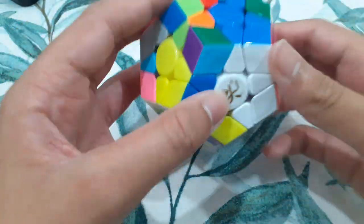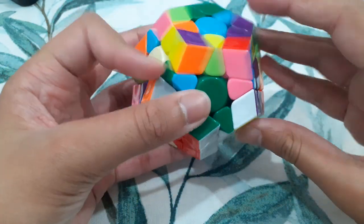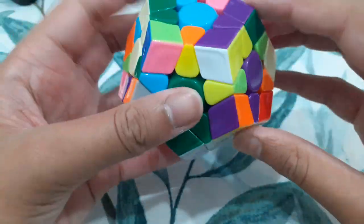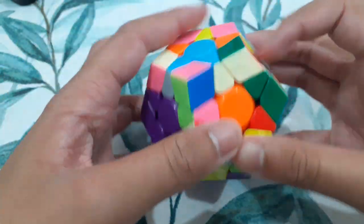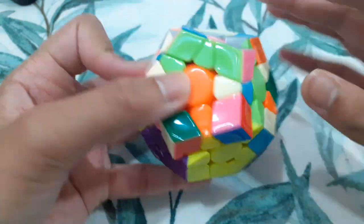Now I'm going to insert the blue star piece to finish off my star. Then this pair, and I also solved this corner and this edge back here. So I'm going to solve that like this. Solved the yellow-orange star piece and the yellow-green.